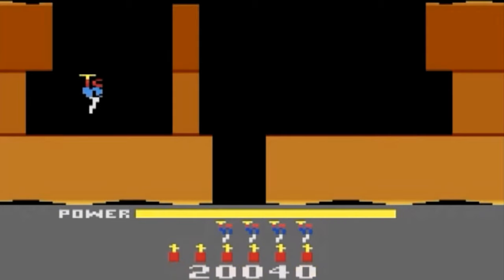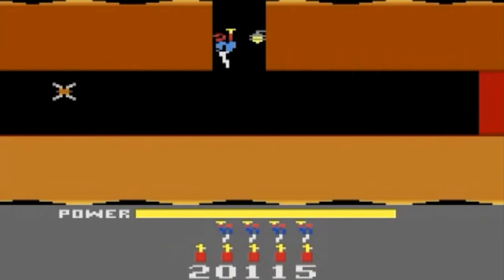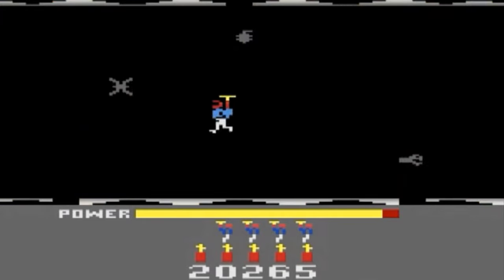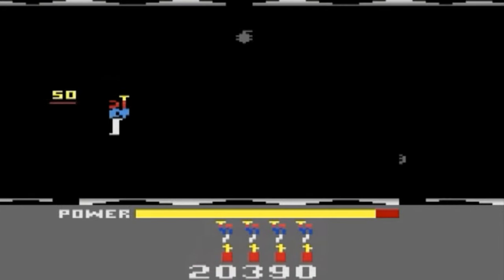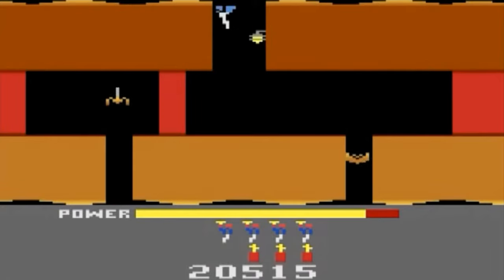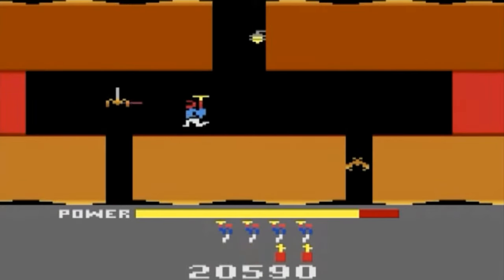Mineshafts may be blocked by cave-ins or magma, which require dynamite to clear. The helmet laser can also destroy cave-ins, but far more slowly than dynamite. Unlike a cave-in, magma is lethal when touched. Later levels include walls of magma with openings that alternate between open and closed, requiring skillful navigation.